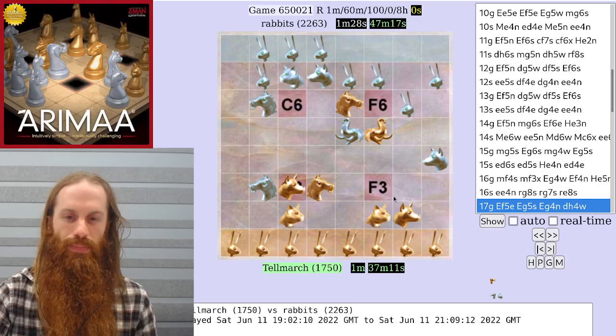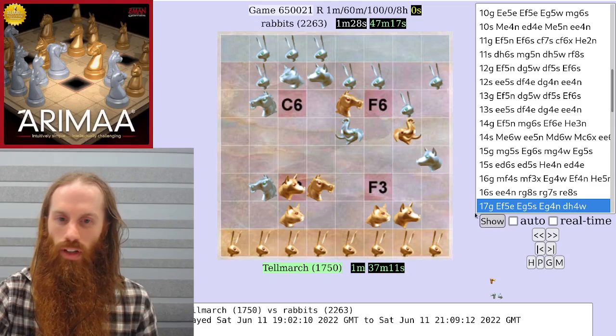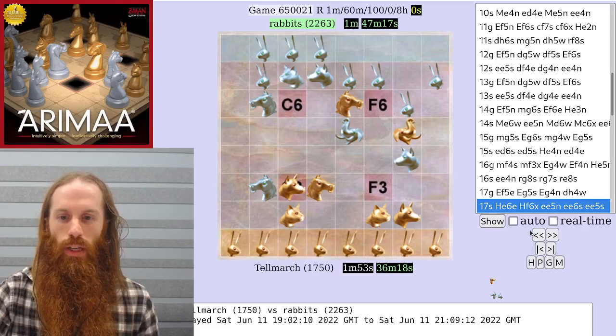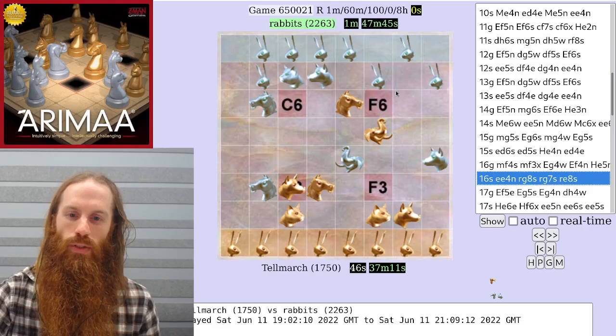What should gold do in this position? Gold can pull the silver dog, and silver doesn't have time to capture the gold horse and save the dog. So in retrospect, on move 16s, at least one step should have been used to retreat the silver dog.